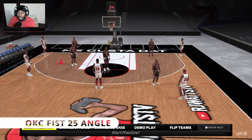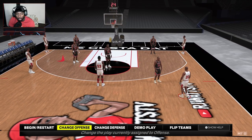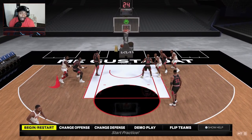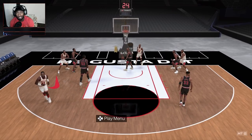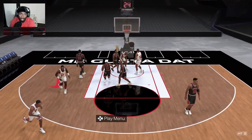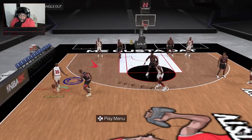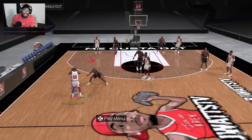The first play we're looking at is OKC Fist 25 Angle. I've run this a few times — let me run the demo so you can see what it looks like. The first option is to curl off the screen and go straight to the rack, get that lane, easy dunk or layup. Second option: cut off that screen tight, wait for it, and knock it down. Simple and easy.